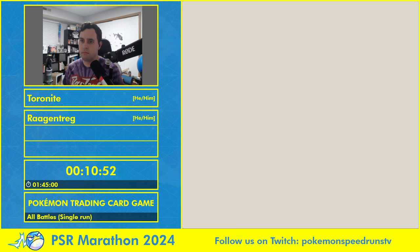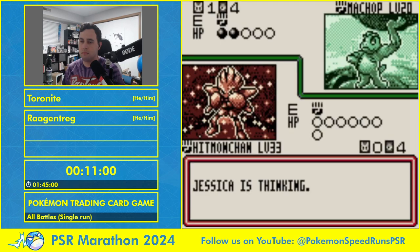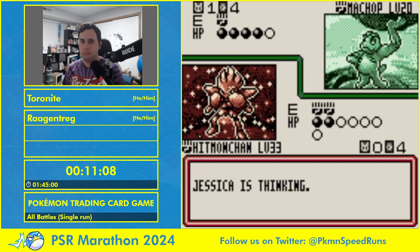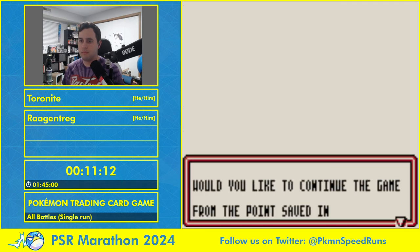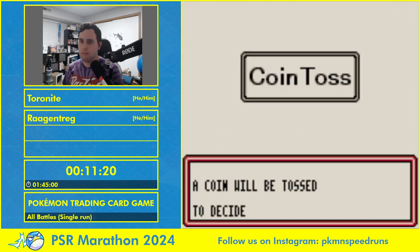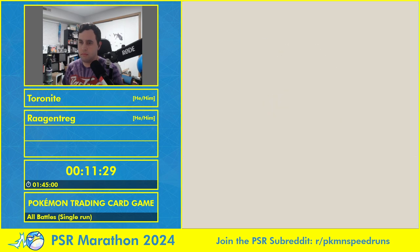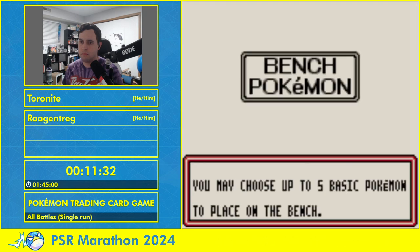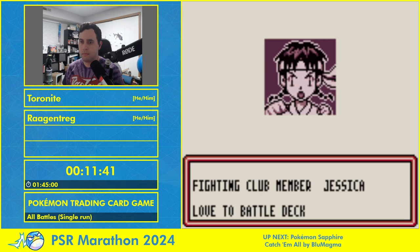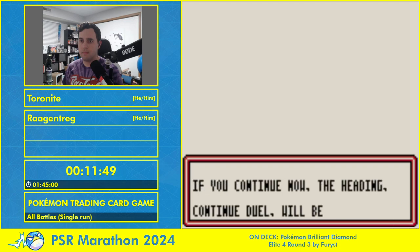We're going into our first battle using Hitmonchan. This is one of the reasons why the Boomburst deck is quite good — Hitmonchan is very solid, hitting for 20 for one energy, and for 40 at three energy. It's incredibly efficient. It's faster than Dugtrio because Dugtrio needs to wait for four energies to really start hitting hard, and Diglett is incredibly frail early. Hitmonchan was part of the infamous 'Haymaker' trio alongside Electabuzz and Scyther — one of the most famous early TCG decks.